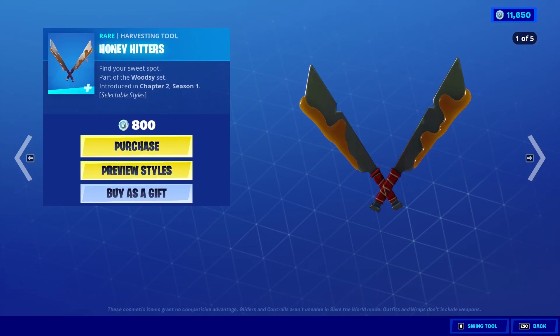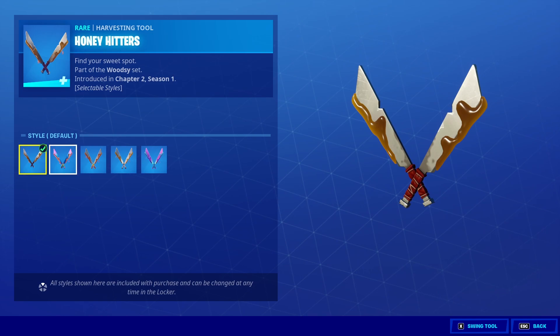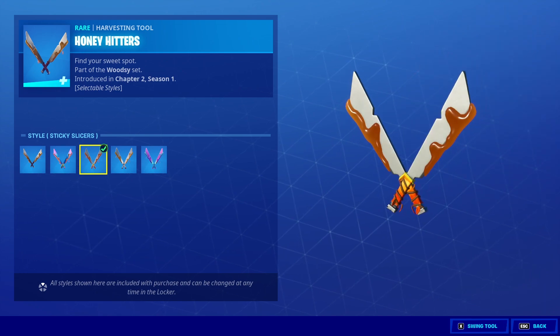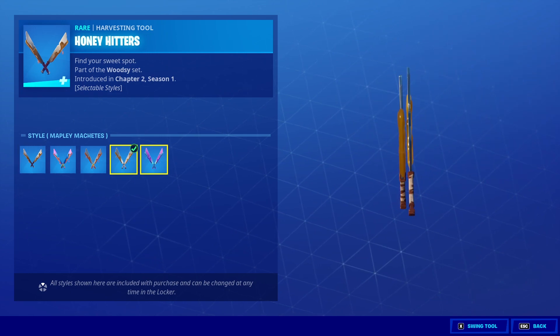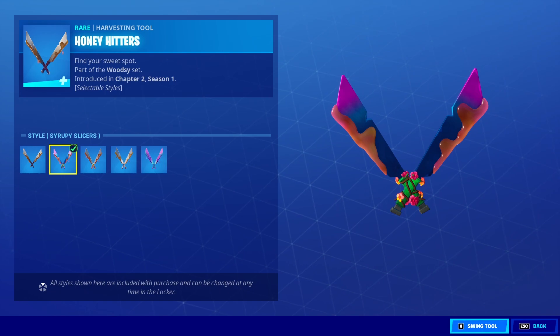Moving on, the Honey Hitters Pickaxe also has a bunch of different edit styles. Firstly, you have the normal pickaxe style — it's like honey, I guess. Then the next one up does have a different animation; it's like a pink honey kind of thing. This one is really similar to the first one. The winter one — they kind of look the same; these three look similar. And then these two look similar but are different to the original. This one actually looks really cool. So you have, once again, a bunch of different edit styles.